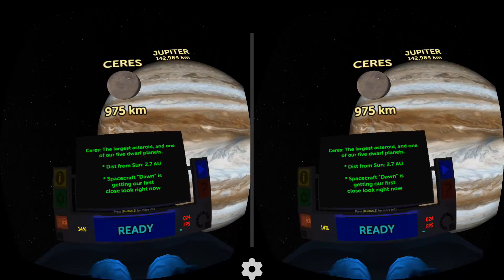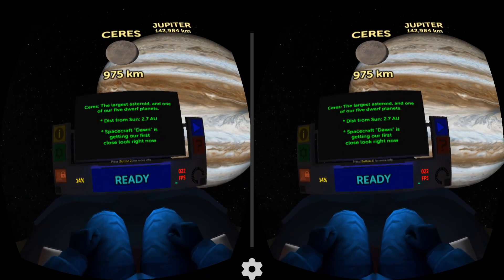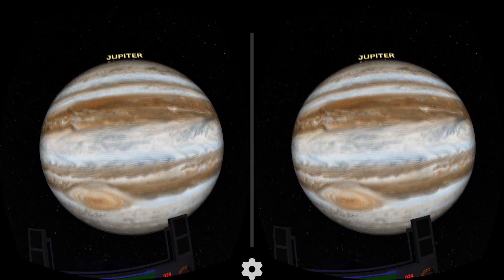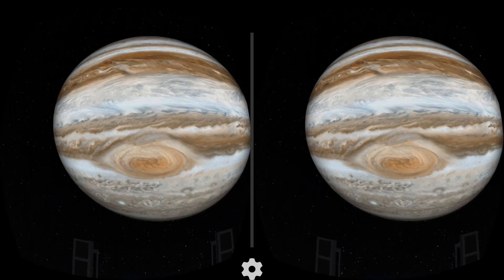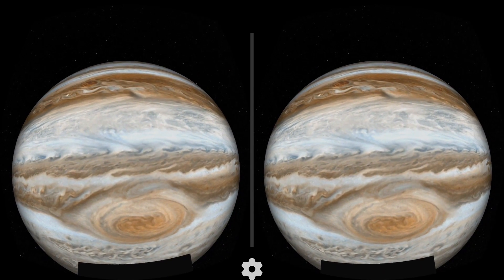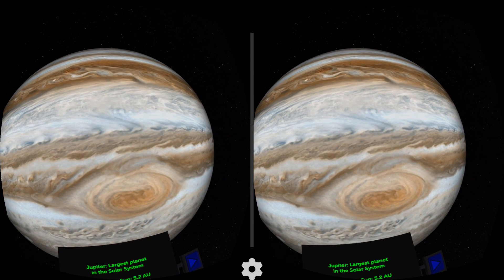Ceres — 975 kilometers wide. It's the largest asteroid and one of our five dwarf planets. This is cool. Look at that storm there — I see it's moving. Very impressive. Well done.